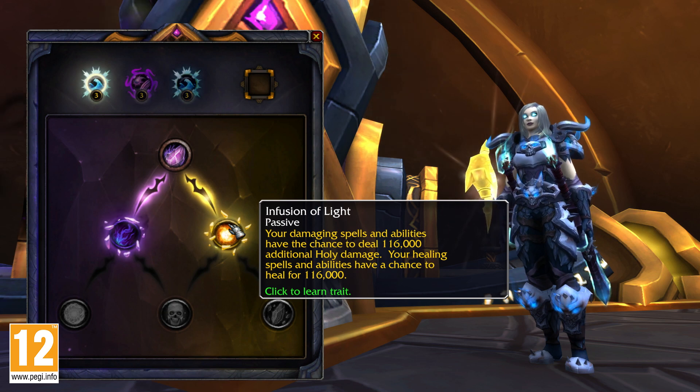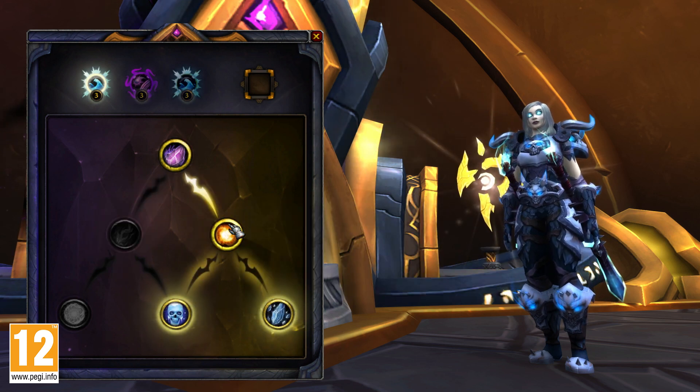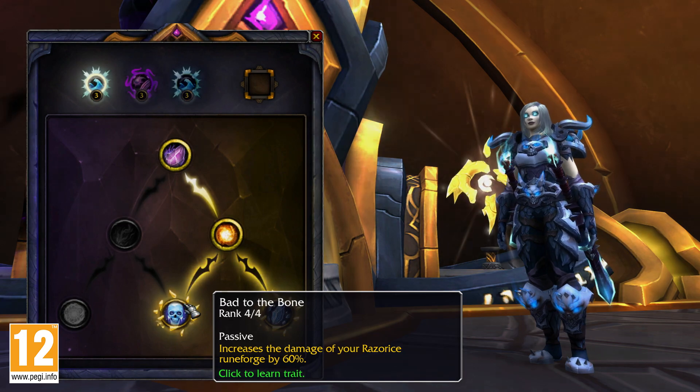Attuning a relic will allow you to choose new abilities and bonus traits, increasing its power and giving you greater customization over your artifact.